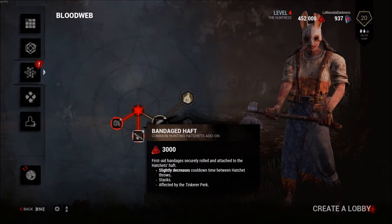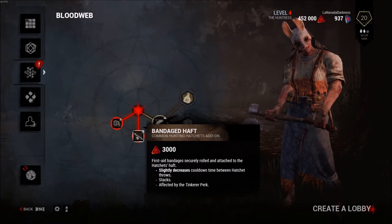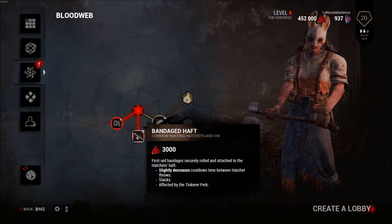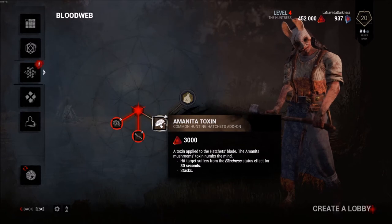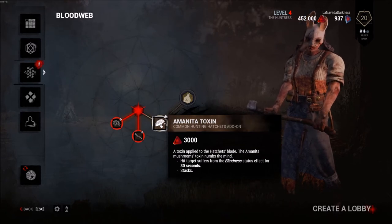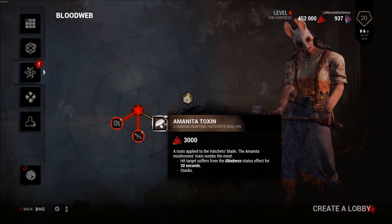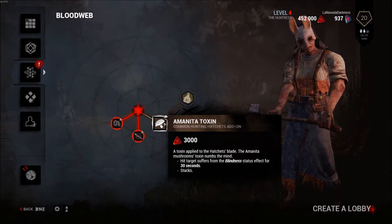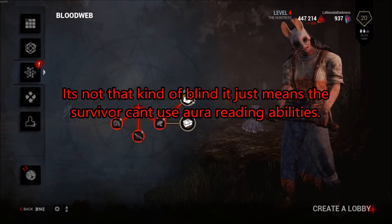First aid bandages - bandaged haft. First aid bandage securely rolled and attached to the hatchet's haft. Slightly increases the cool down time between hatchet throw stacks. Amanita toxin applied to the hatchet's blade - the Amanita mushroom's toxin numbs the mind. Hit target suffers from blindness status. So that's the first time the killer can blind the survivor - that's pretty cool.